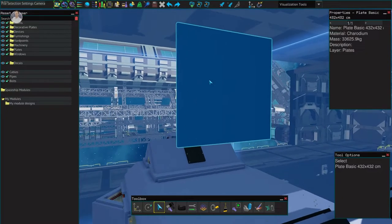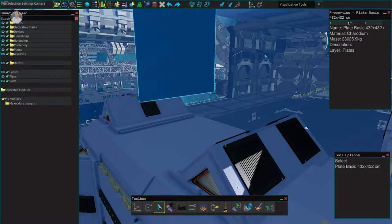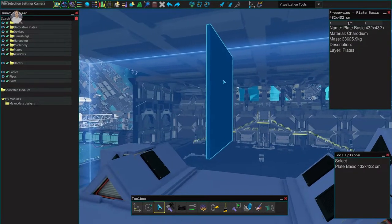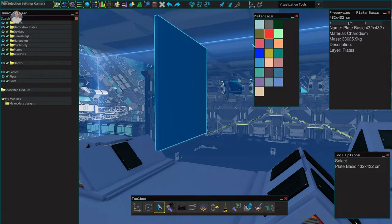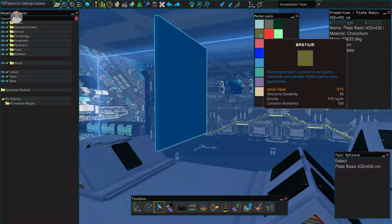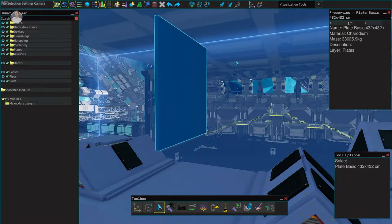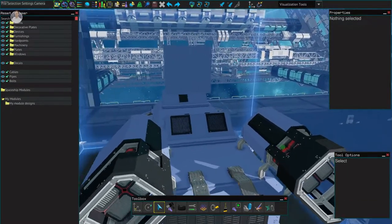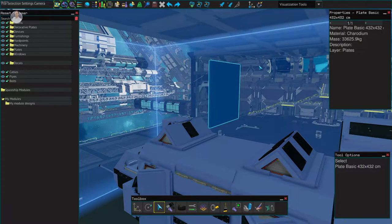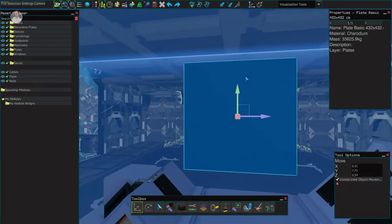So one tridonium plate is 33 tons, and this bastion one is 22 tons — that's 11,000 kilograms heavier. This one is charodium. The armor value of charodium is 3.7 versus bastion at only 0.7, so bastion isn't really good for armor. If you're designing a fighter ship, try to use charodium as much as possible.